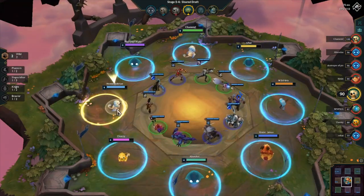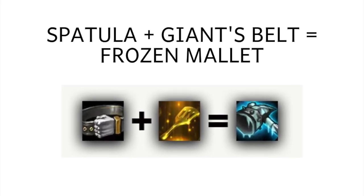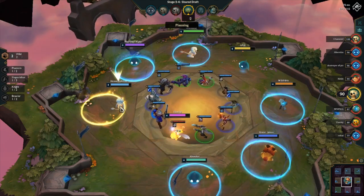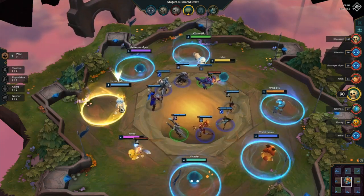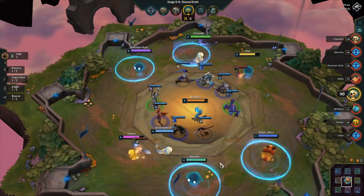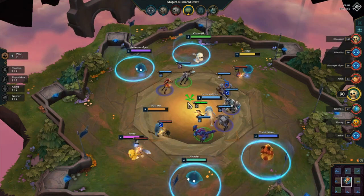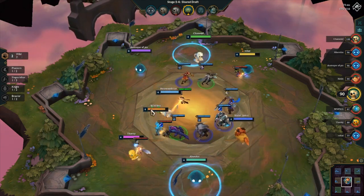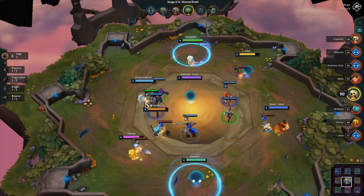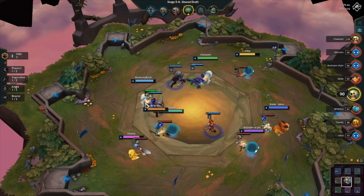Next is Frozen Mallet. This is when you combine giant's belt and spatula. This is one of my favorites because the wearer becomes glacial. I find it really hard to do glacial comps because you start with just Braum and Lissandra. If you get Frozen Mallet early game, you're able to get the additional glacial unit faster, which is very beneficial early game. This is good for glacial ranger comps, glacial elementalist, all that jazz.